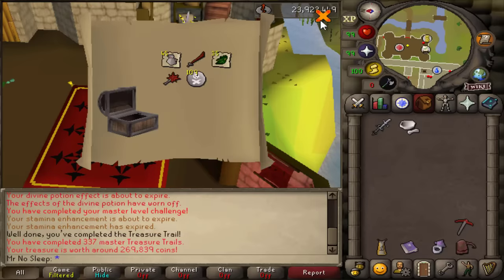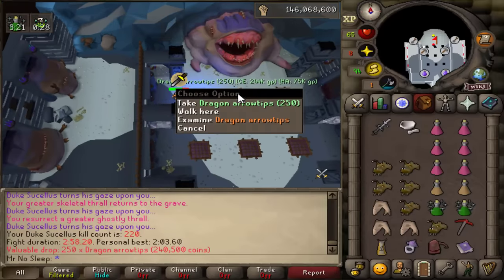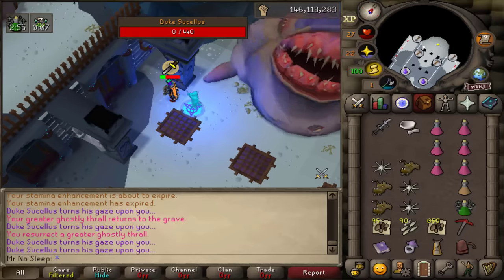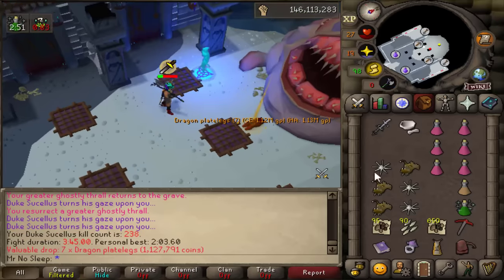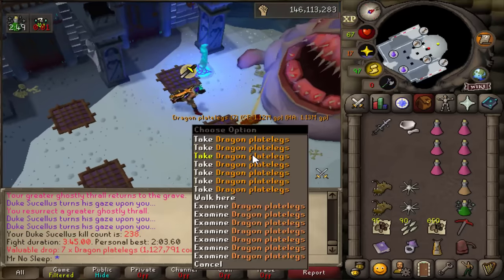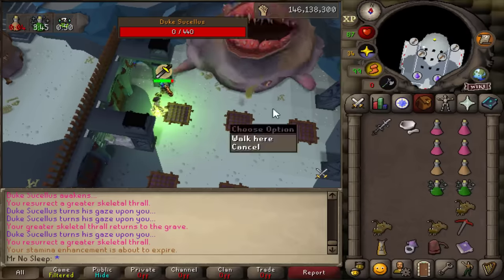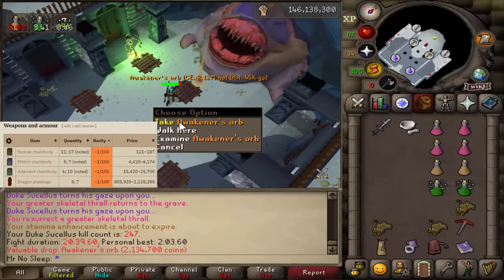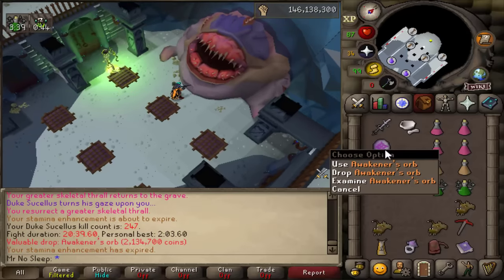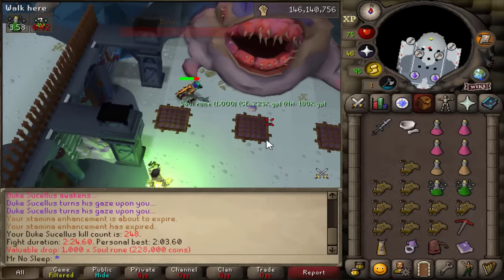I completed a master clue on the side for 270k — I already had it mostly done in Watson so I figured I'd knock it out quickly. Nice arrow tip drop there, and following that something that's one in 100: seven unnoted dragon plate legs. You can get either five or seven depending on kill quality. That's the same rarity as receiving bronze, mithril, and adamant chainbodies, so it's much better to get the dragon plate legs.